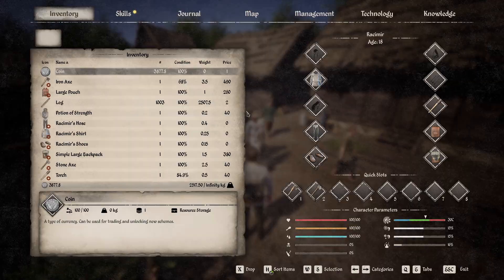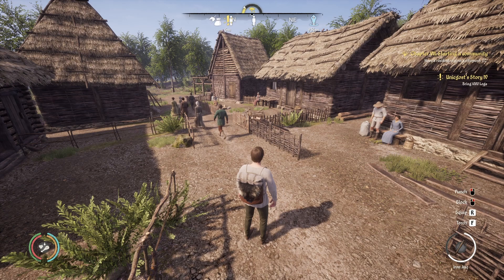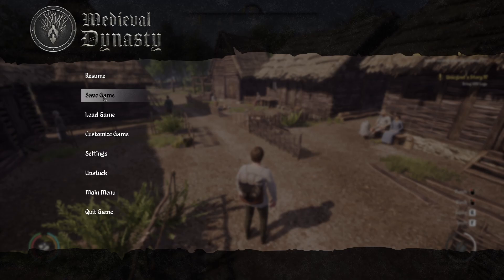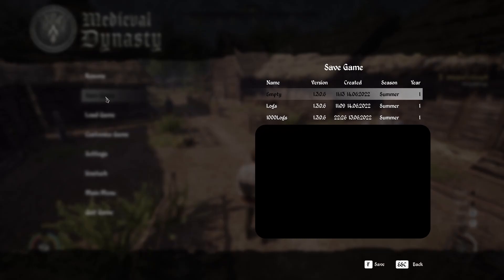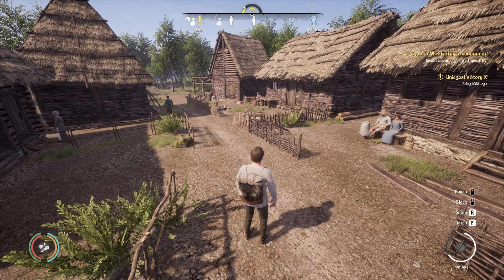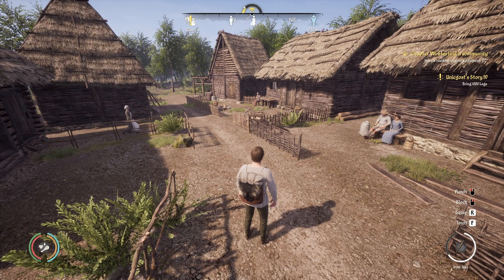We are back in Tutki. We have our thousand logs — I'll show you, we've got our thousand logs right there. Before you talk to Walren and turn these logs in, you want to make a hard save of this game. Don't use the F5 button — it's not going to help. You want to actually save the game from this point. So go in, make a save. I've got two saves right here — this is my new save, we'll call it 'save logs.' That way, when I'm done getting the achievement, I can reload back to this point and get my logs back.